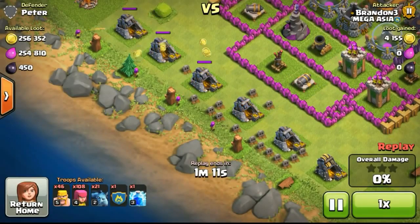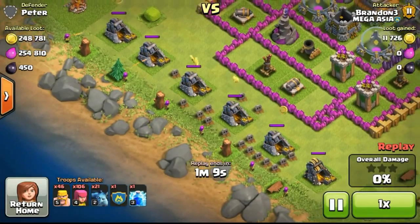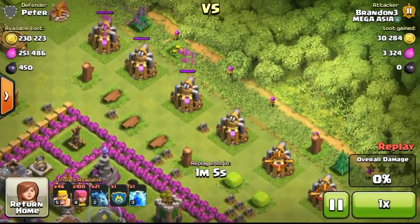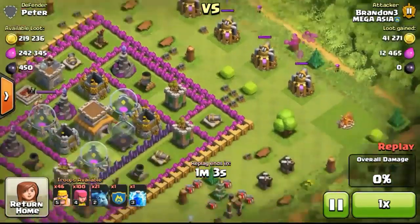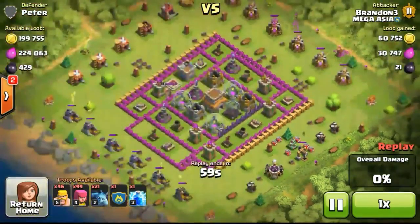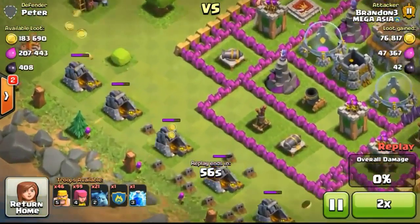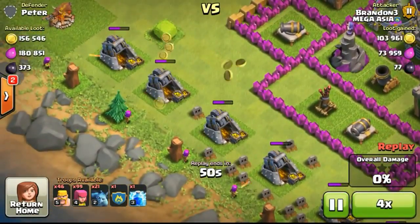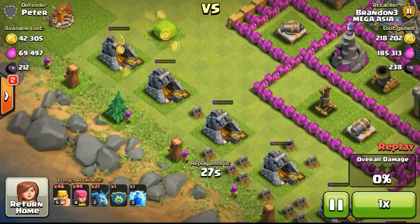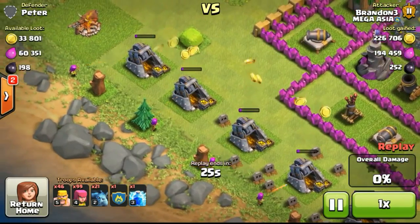Now this next attack is very interesting — the gold mines and elixir collectors are all exposed. I just have to drop one archer on each of the collectors, and also one archer on that DE drill at the bottom, then just wait it out. I'm not going to waste all my troops — just going to wait for my archers to take out the gold mines.